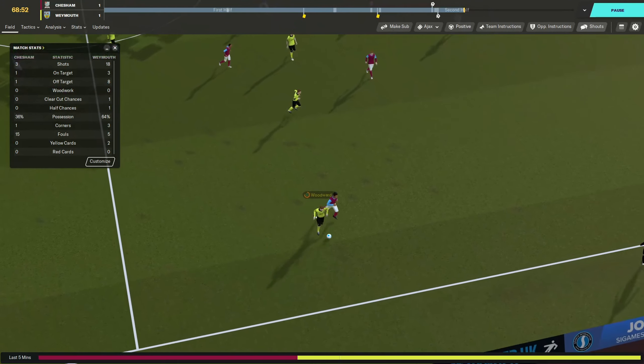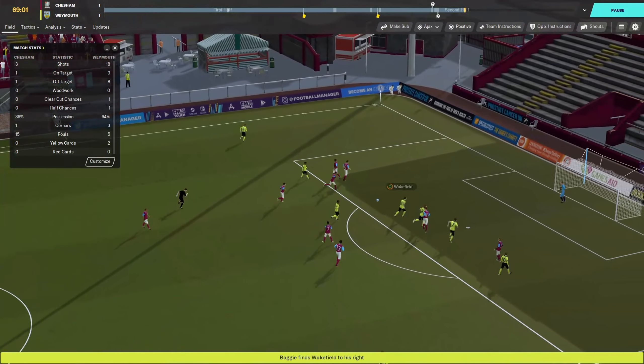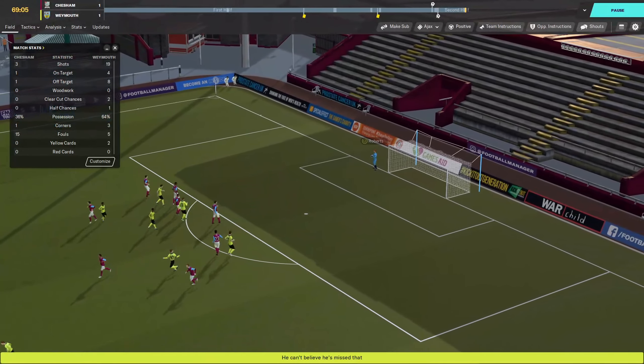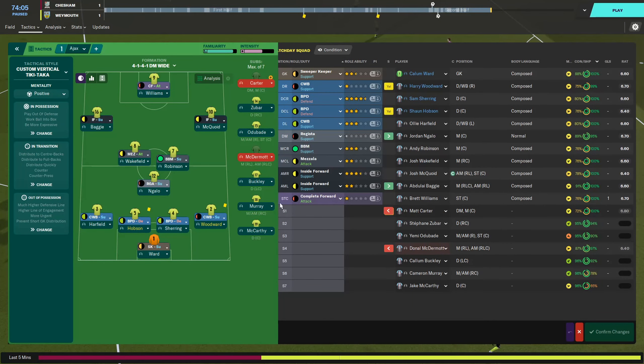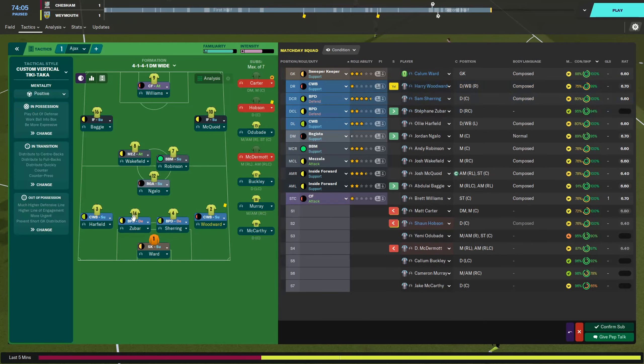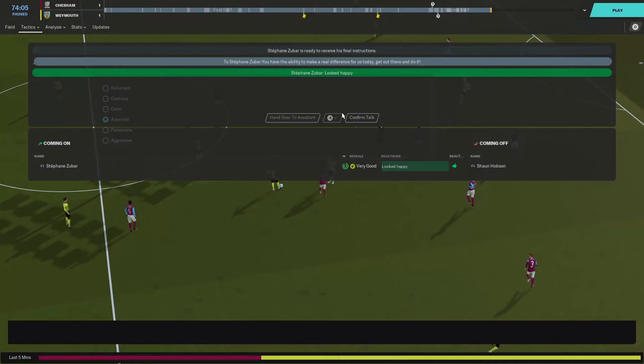Woodward picks it up. Instead of someone making a run, he plays it over to Wakefield. Baggie on the ball again, plays it inside to Wakefield who has a shot — he had so much time to get it onto his strong foot, but instead takes a first-time shot on his weaker left foot. The keeper was there to collect that. We're going to make a final substitution — taking off Hobson because he's on a yellow and a 6.4 rating. Zubar will come on. If he wasn't having a bad game I would have brought on a more attacking-minded player, but that yellow card is scaring me.